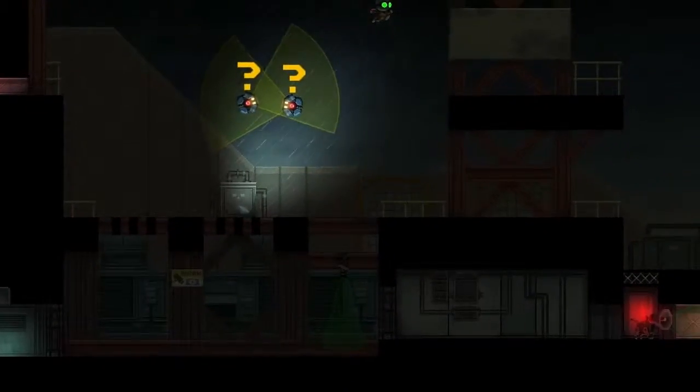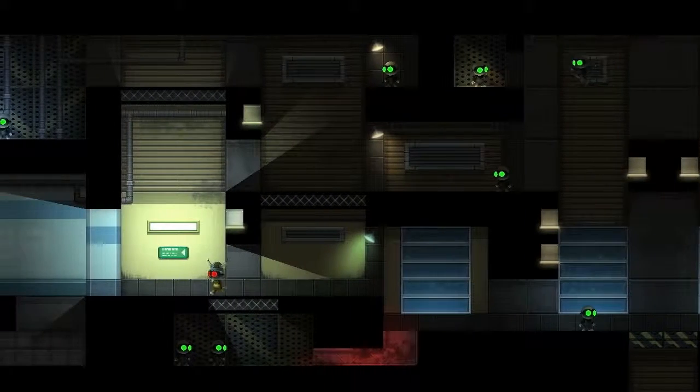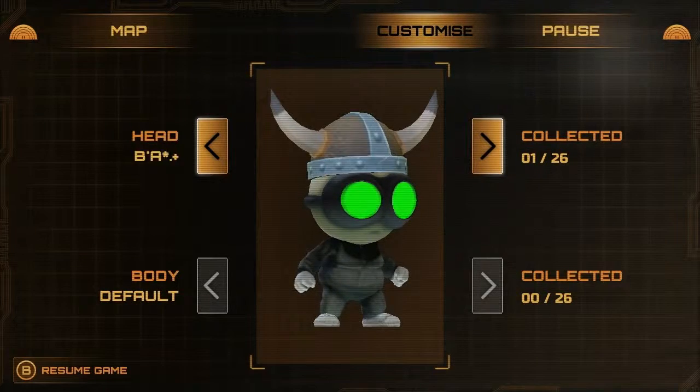Or you can go back and find test chambers that you may have missed, or go and rescue clones that you left in test chambers somewhere. So the player has the freedom to tackle the game at a pace that suits them.